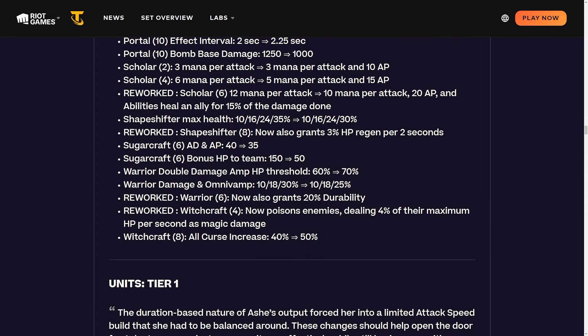Warrior double damage amp HP threshold goes from 60 to 70. Warrior damage and omnivamp is being toned down at six-warrior, but six-warrior now also grants 20% durability. That seems pretty good - I think 20% durability is worth the 5% omnivamp you lose. After that, six-warrior probably gets better since you already have a bunch of omnivamp and would prefer the durability.